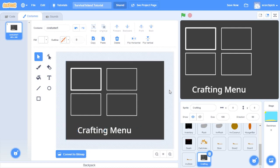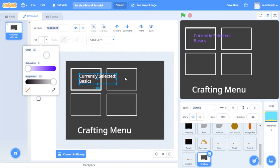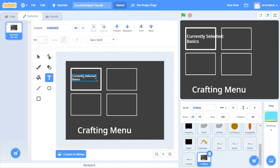Down here we'll have some more options which we'll get into in the future. In here we'll say 'currently selected', and we'll say something such as 'basics'. We'll make that white as well, move it into position - and boom, this will be our basics craft section.